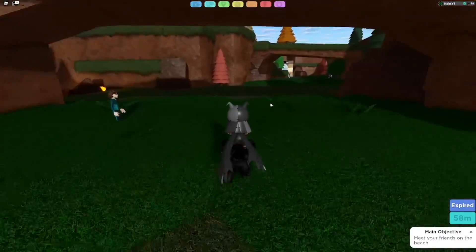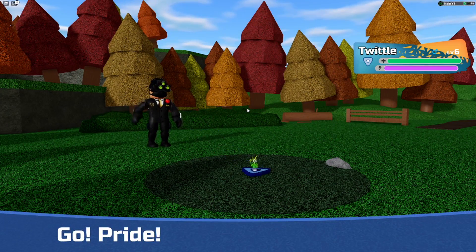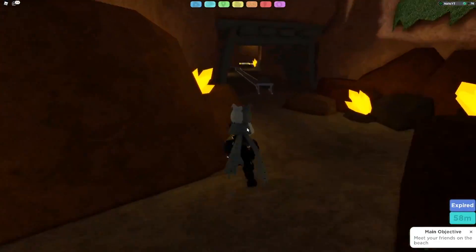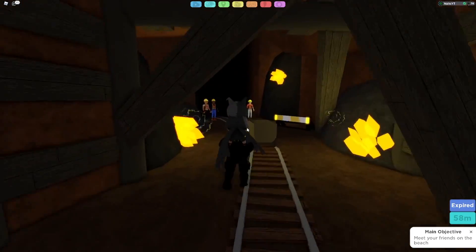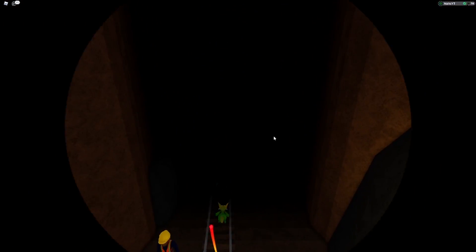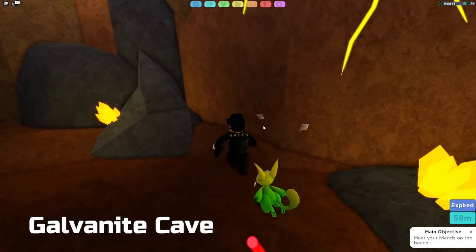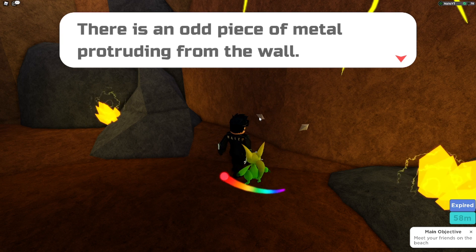You need to go to Route 3 and into the cave where you first encountered Jake. There's something mysterious on the walls in there. When you enter the cave, go past the NPCs and you'll see these things sticking out on the wall.